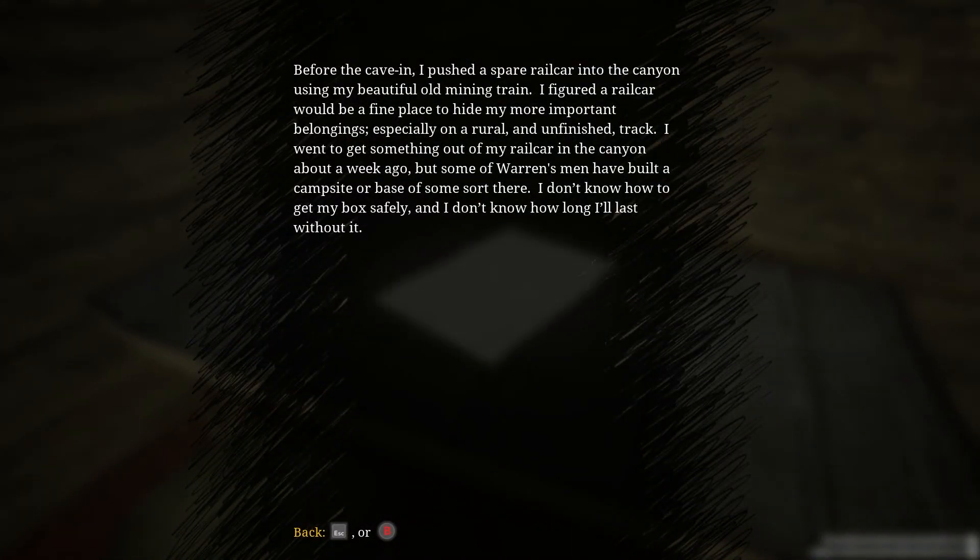There's a note. Before the cave-in, I pushed a spare railcar into the canyon using my beautiful old mining train. I figured a railcar would be a fine place to hide my more important belongings, especially on a rural and unfinished track. I went to get something out of my railcar in the canyon about a week ago, but some of Warren's men have built a campsite or base of some sort there. I don't know how to get my box safely and I don't know how long I'll last without it.